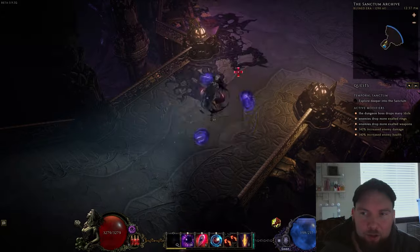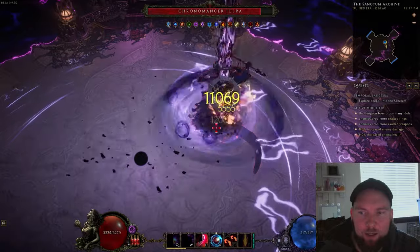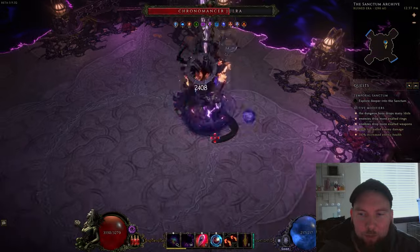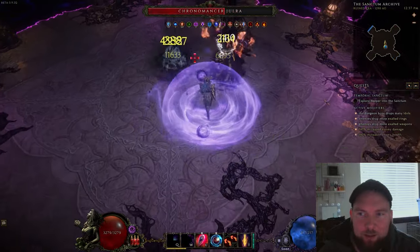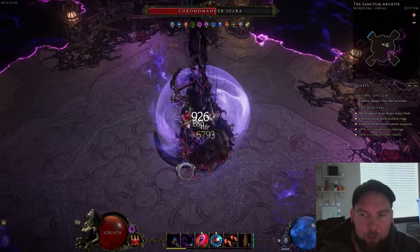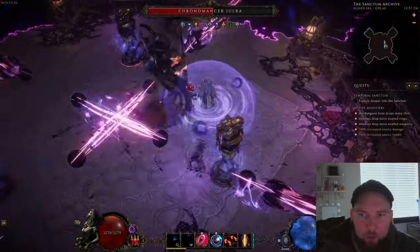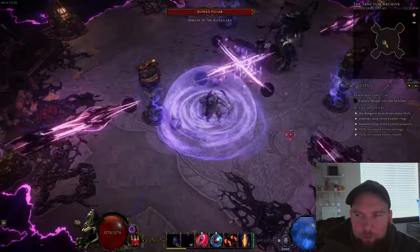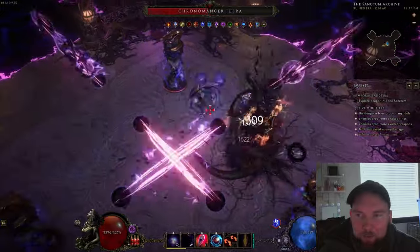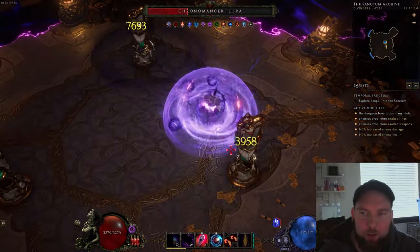When Jura starts her big AOE, you want to wait until it's just about full size and then exit to the other era, then come right back and continue fighting. There are going to be some towers that come up, and she has other attacks that hit really hard. Make sure you're dodging the cone-shaped cold attack — that will really hurt. The towers will shoot lightning, and there's a circling DOT that really hurts too — don't go in the dot. Stick to the outer ring.